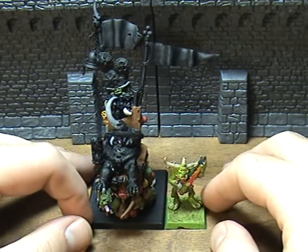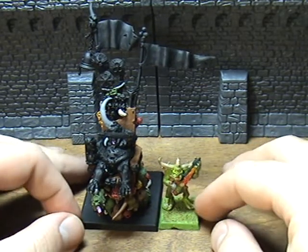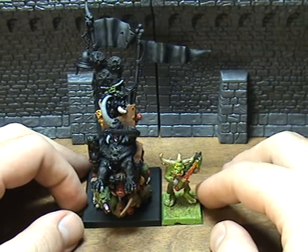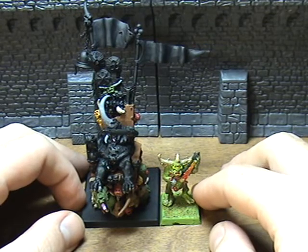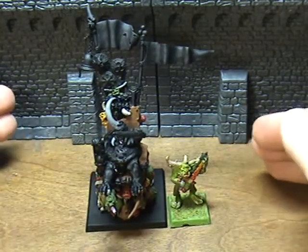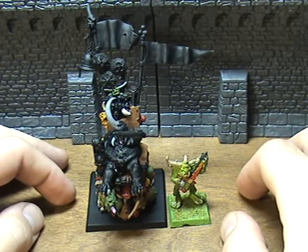25 points is Soul Hunger — reroll your failed wounds in the first round of combat. However, for the same 25 points on a unit of Plague Bearers you can get the Standard of Seeping Decay, which also lets you reroll failed wounds — not just during the first round of combat, but for the whole unit for the whole combat. So I don't really see why you would ever want to go with Soul Hunger.